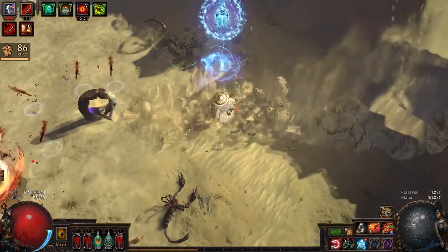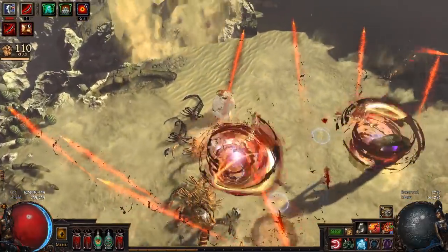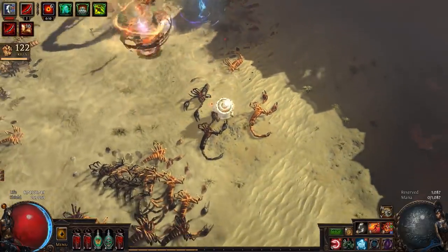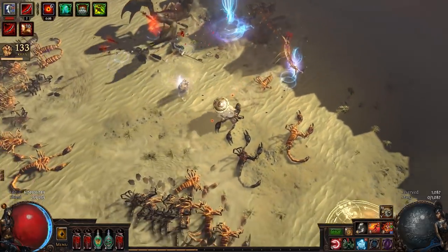The Juggernaut Ascendancy also provides powerful life savers by granting life regeneration, doubling the armour from your body armour and helping you generate endurance charges. It also mitigates any movement penalties you might encounter in the environment, which ensures that you can keep up with your spinning twins.